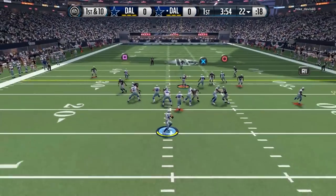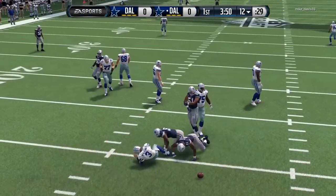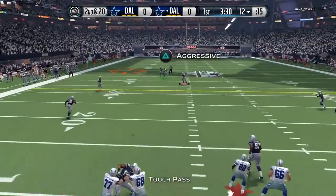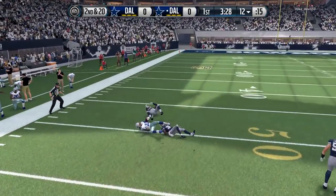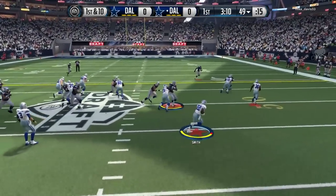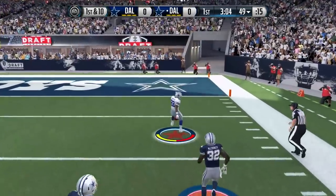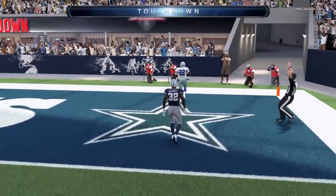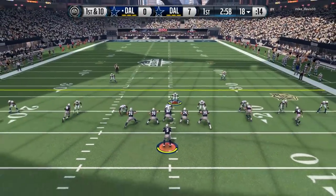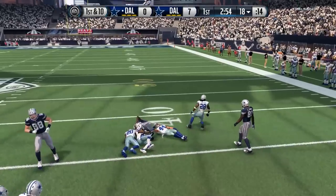I want to talk a little bit more about it because I actually think that EA has done a really great job so far, as far as addressing some of the major issues going into Madden 17 from Madden 16, Madden 15, and Madden 25. The past three years, since we've gone to next generation consoles, we've a lot of times seen animations and specific things like the aggressive catch that have really caused a lot of problems in Madden. Because basically, if you see single coverage, almost regardless of what corner or what receiver you're throwing to, it's usually a wise decision to throw it up into coverage and make the play on the aggressive catch.